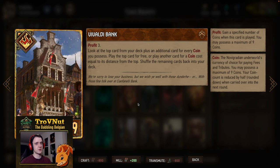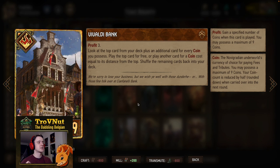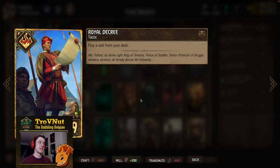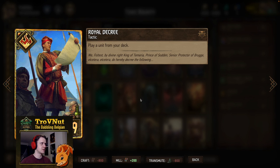Then we have some more consistency options. First up is Vivaldi Bank — three profit, so you gain three coins, and then you look at the top cards of your deck up to the number of coins you have plus one. You can play the top card for free; if you choose any other card you spend coins equal to how deep it was. It's a tutor card but with a bit of a limitation and some luck required. Royal Decree just allows you to play a unit from your deck — very handy to get that final gold you might be missing.